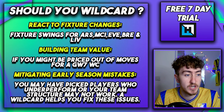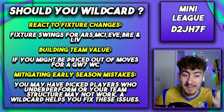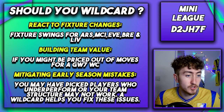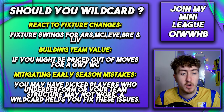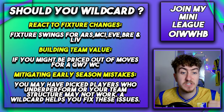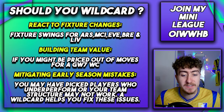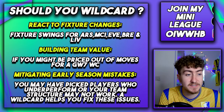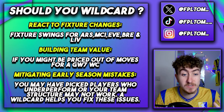Number one is to react to fixture changes. There are big fixture swings for Arsenal, Manchester City, Everton and Brentford from a positive side. On the negative side, it is Liverpool, Fulham and Newcastle that are dropping off. If you haven't got a way of getting any of these teams — especially Arsenal, City longer term, Everton and Brentford — the wildcard is going to be looking more and more tempting.